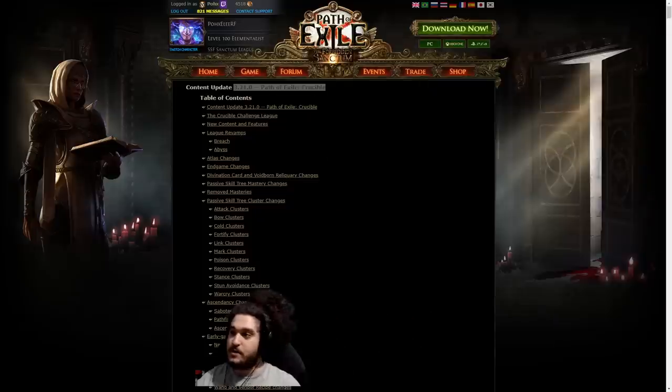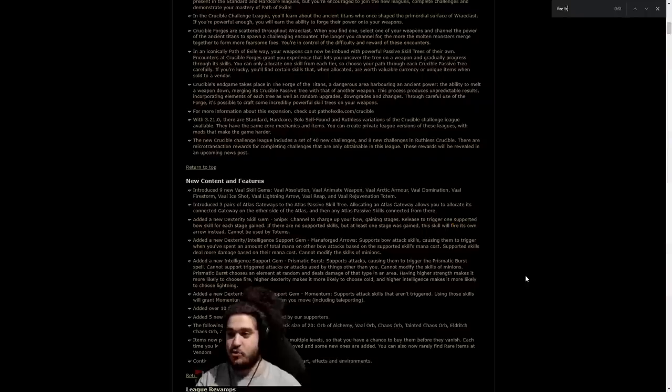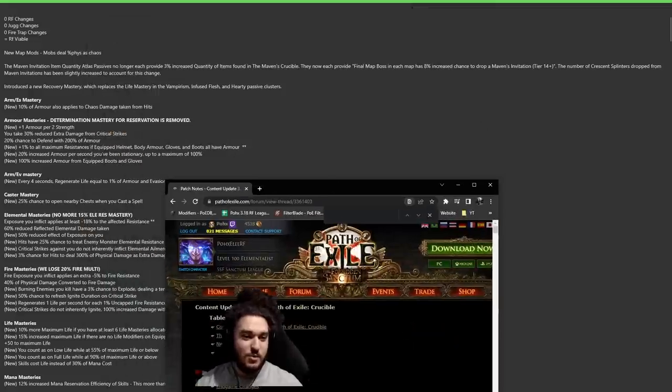The first thing I like to do whenever the patch notes drop is Control+F 'Righteous Fire' — if it dings, we're safe. Second thing is 'Fire Trap' — looks like we're safe again. Third thing is 'Jugger' — looks like we're safe. That guy can't catch us. So what we're going to jump into now are essentially the changes.